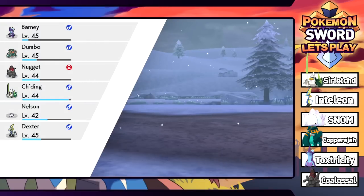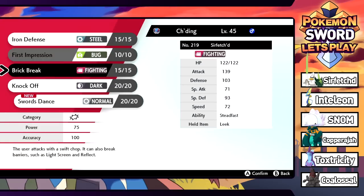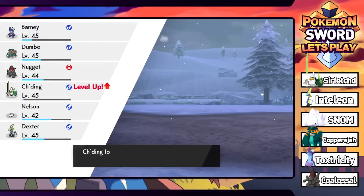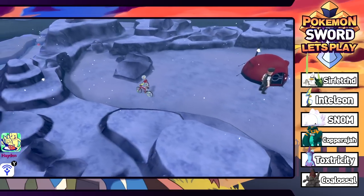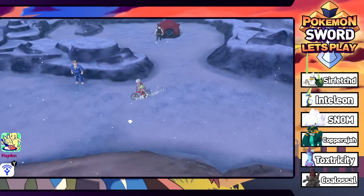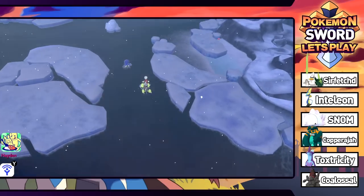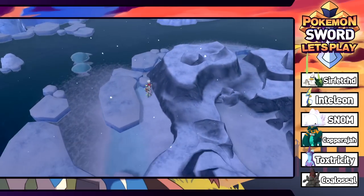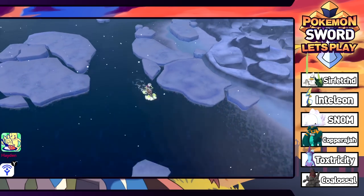From camping we gained experience. Sirfetch'd grows to level 45 and wants to learn Swords Dance — we ditch Iron Defense for it since Swords Dance doubles attack and Sirfetch'd is about to be a real threat. Unfortunately it doesn't seem like we got a friendliness boost. There's a hidden Rare Candy nearby and an item path that leads to a Max Revive.